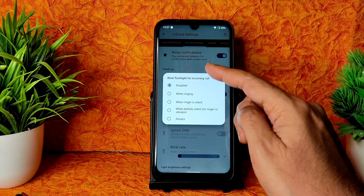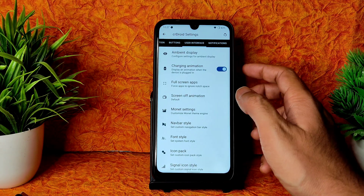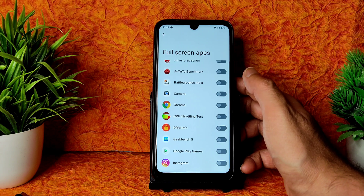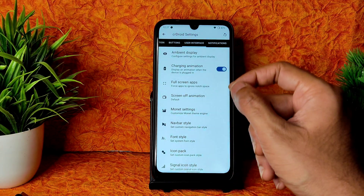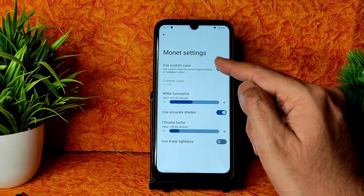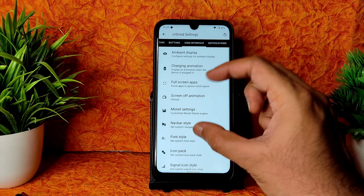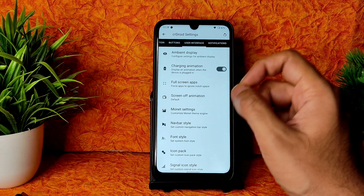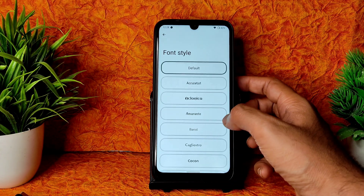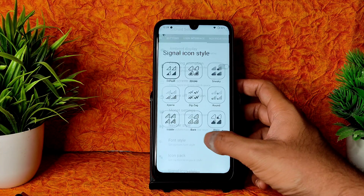Vibrate on connect, call waiting, and disconnect are available. Notification settings include noisy notification heads-up, less boring, and blink flashlight for incoming calls. Battery light and notification lights are configurable. Under the user interface, ambient display has plenty of customization options. Full-screen app support, screen-off animations, Monet settings with custom color, and font style options with multiple choices are all included.